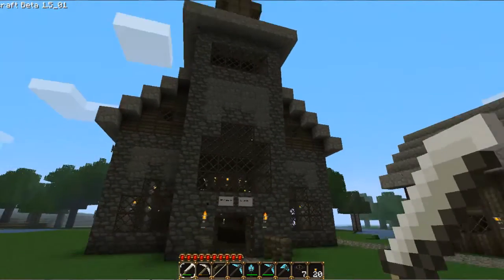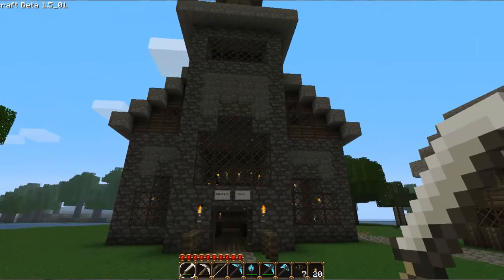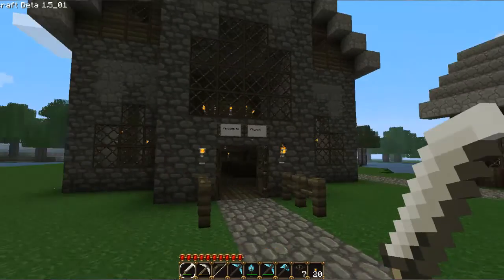Here it is, my church, fully completed. It says welcome to church on the front of it. It was made purely of cobblestone, glass, stone, and wood. A lot of stone, a lot of signs, a few doors, and that's about it.